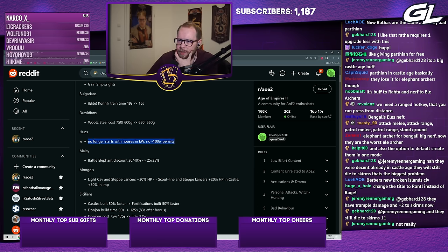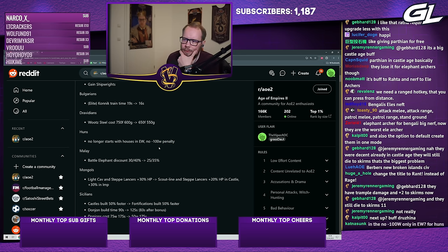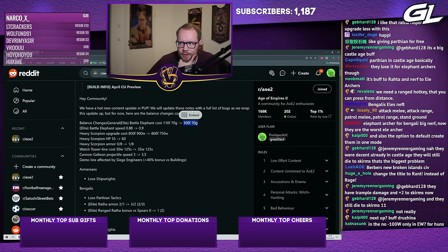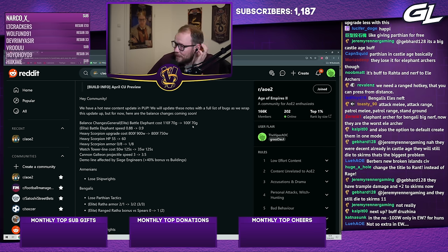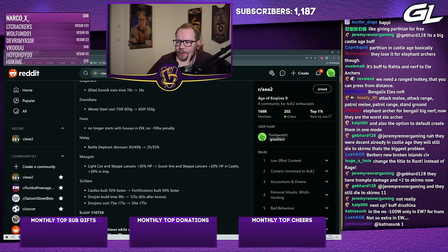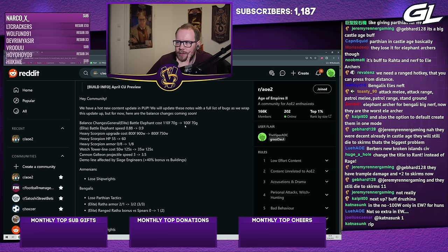Huns no longer start with houses in Empire Wars and have no minus-100-wood penalty — probably preparing for Red Bull Wololo. Essentially they get 100 extra wood, which is a small but relevant change. Malay battle elephant discount has been increased from 25 to 35 percent as a reaction to the cheaper base elephant cost — otherwise Malay would have been way too strong. So it's a net buff for other elephant civs but a slight adjustment for Malay.